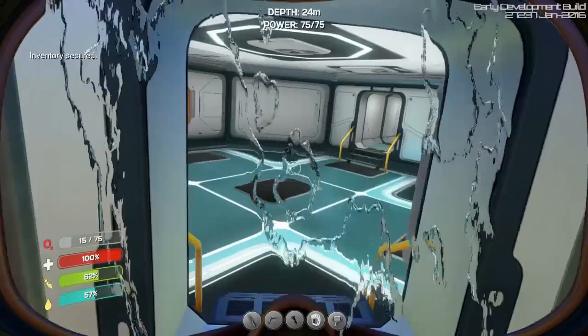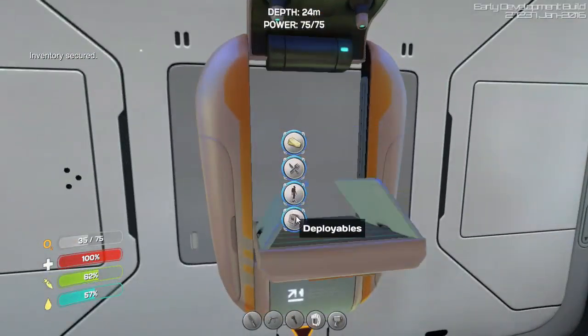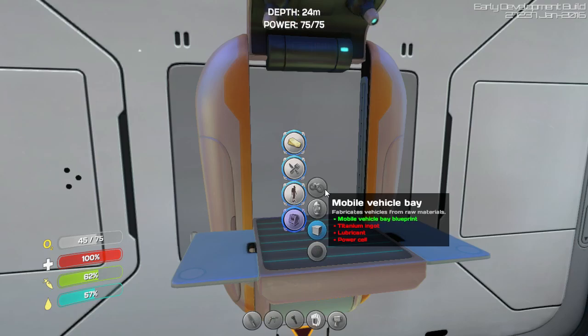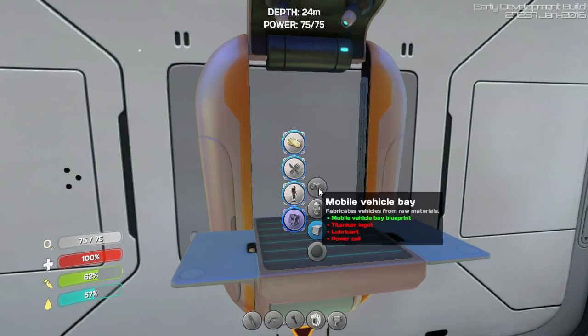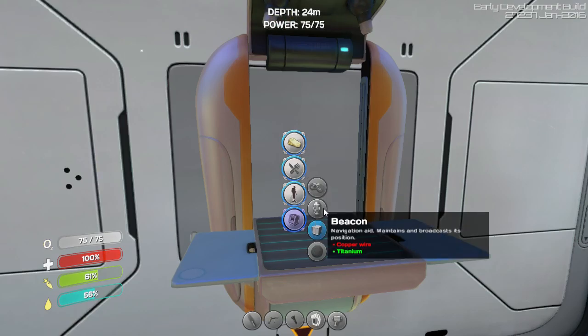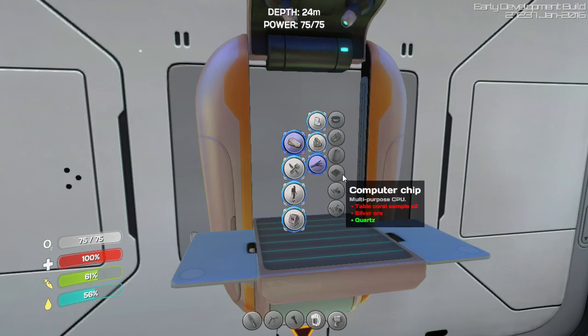And that purpose is to build a seamoth, but that's going to take a while. I work up to it, I work towards it, and do other stuff in the meantime. First of all I need to build a mobile vehicle bay which needs titanium ingot, lubricant, and power cell. Lubricant is hard. Titanium ingot just needs a lot of titanium. Power cell needs two batteries. I need some copper wire which means more copper.